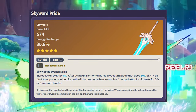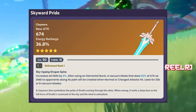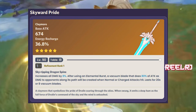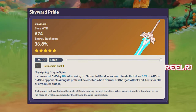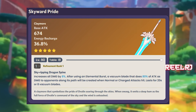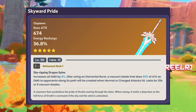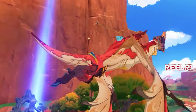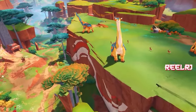The refinement ability increases all damage by 8%. After using an elemental burst, a vacuum blade is created that deals 80% of attack as damage to opponents along its path when normal and charged attacks hit, lasting 20 seconds or eight vacuum blades. It's not the best — it's a pretty average weapon, which is why it's on number five.